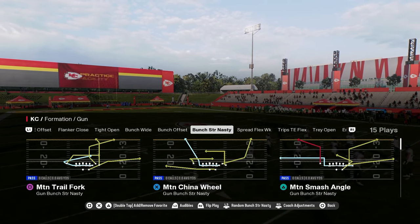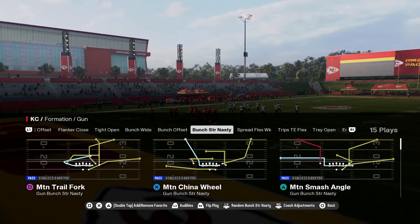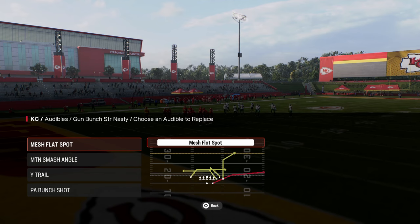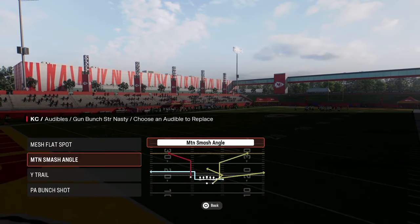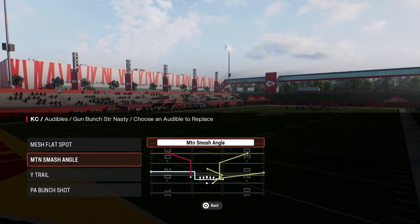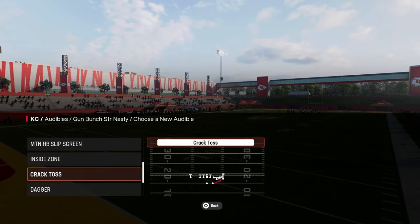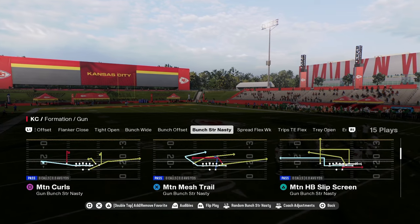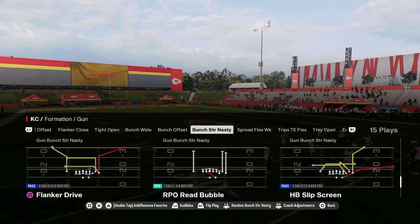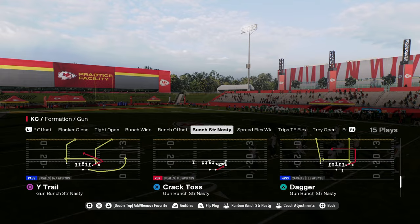We're in the Bunch Strong Nasty formation in the Colts Offensive Playbook and we're going to be setting the audibles: Mesh Flat Spot, Motion Smash Angle, Wide Trail, and PA Bunch Shot. If you like to run the ball, put RPO Read Bubble in your audibles. We're going to be coming out in Play Dagger as it's the most versatile play within the formation.